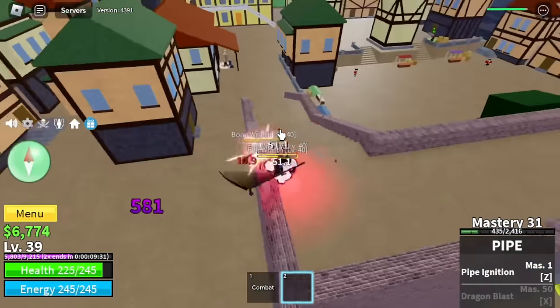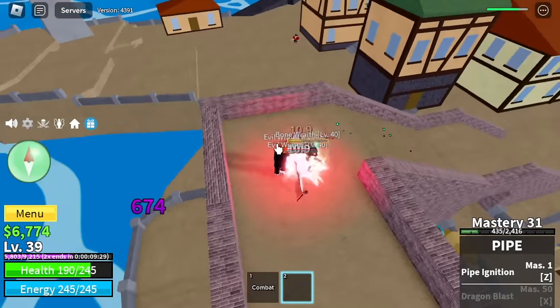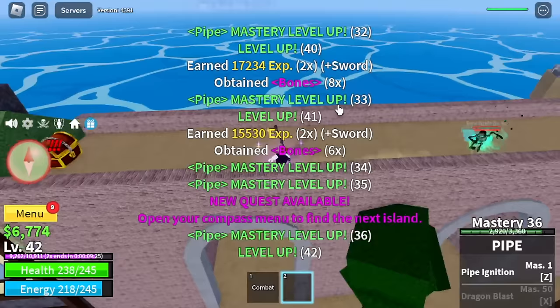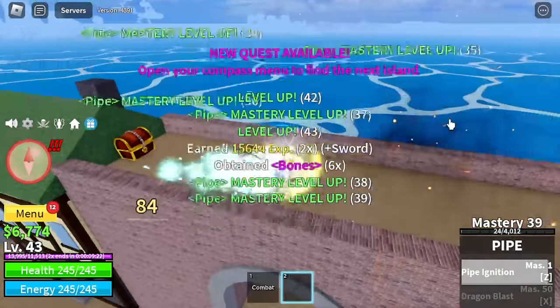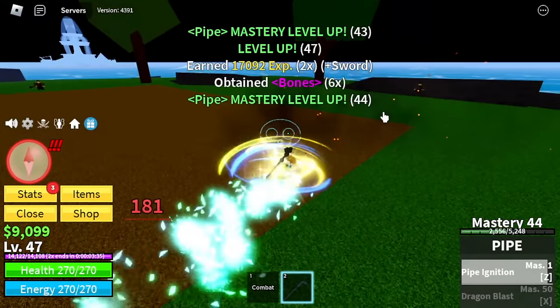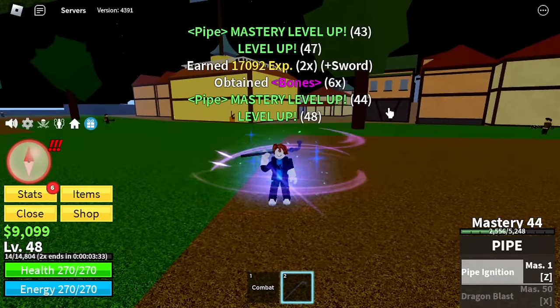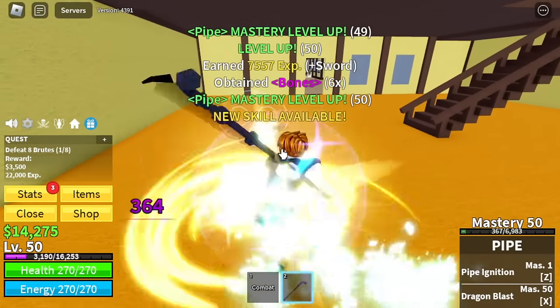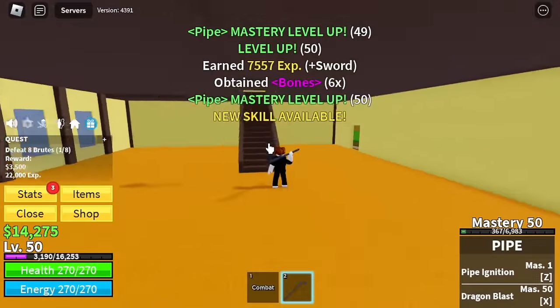We're going to take advantage of the current Kitsune update bonus stuff. The goal here is to reach level 60 and we will be unlocking our EXE skill — yes, the Dragon Blast. New skill available: Dragon Blast.